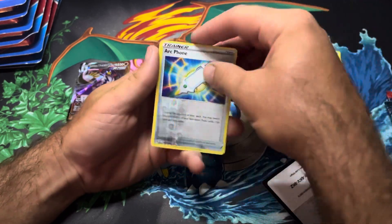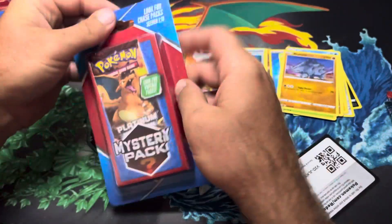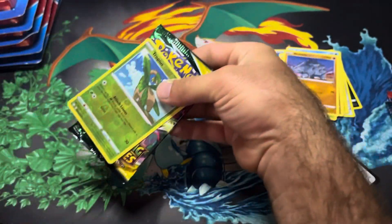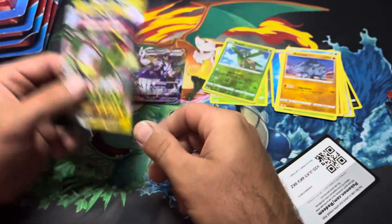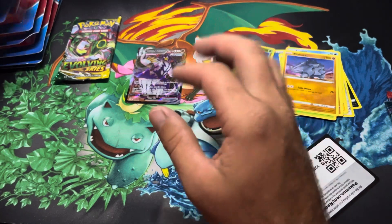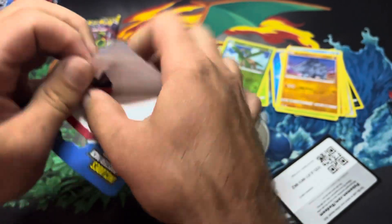Arcphone and a Parasect, so nothing crazy there. We'll sleeve our pulls up if we get decent ones. Okay, so we did get an Evolving Skies — I'm gonna hold off on this. I'm trying to save Evolving Skies packs for now, but depending on what we get in this video, if we get a decent amount of those, maybe we'll open one or two.